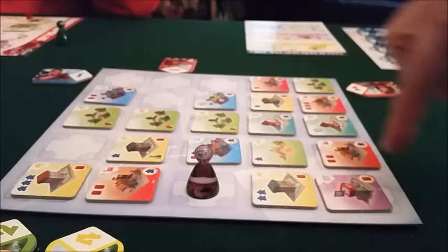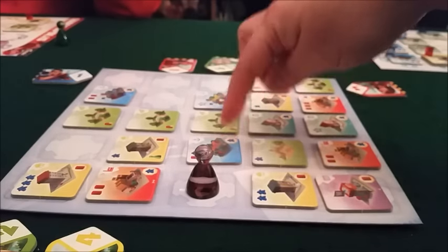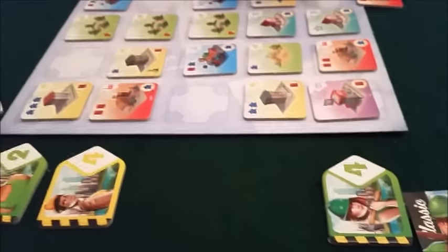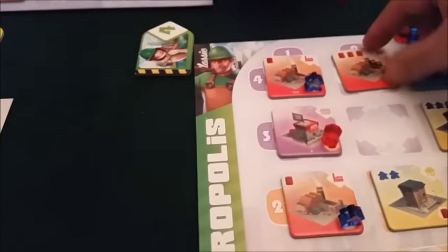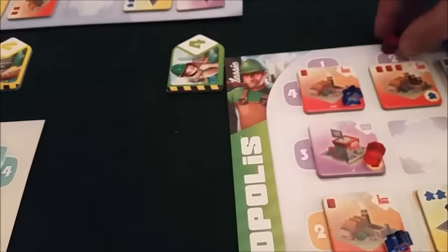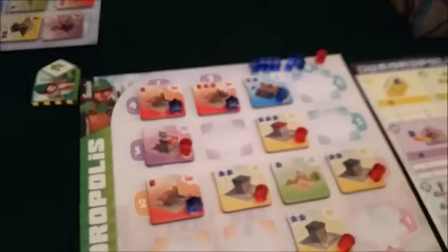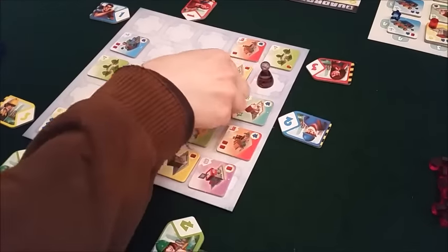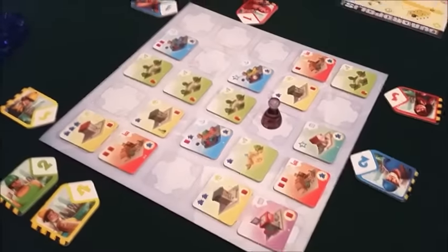I can't take anything in this column or this column that points towards that guy. For example, if I wanted that harbor I couldn't put my architect there because it's pointing at him. So I think I'm going to put this down here — that's my four, which is going to get me this factory which I desperately need. It's going in row four, which gives me three power and I get to put one of my citizens to work. Just to say, columns are down and rows are across — because he never uses Excel!